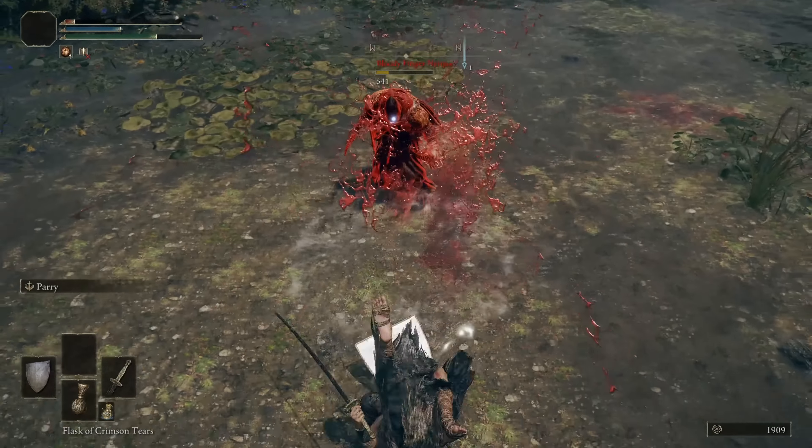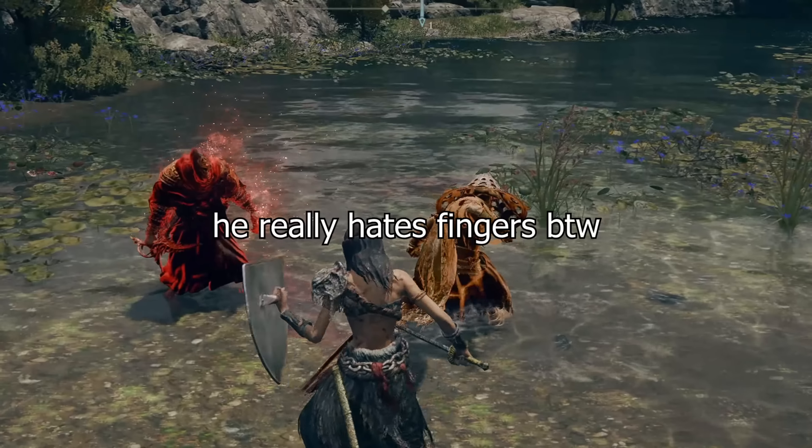Now it's time to increase our farming speed with the help of Patches, who settled in the Murkwater Cave. An unpleasant enemy may invade at the entrance here. To avoid risking it, I suggest not engaging in a fair fight and just running away from him for a while, until Yura, the quest character, comes to help us. Wait until the finger maiden aggros onto Yura, and only when they start fighting each other, eliminate the phantom from behind — like a rat.